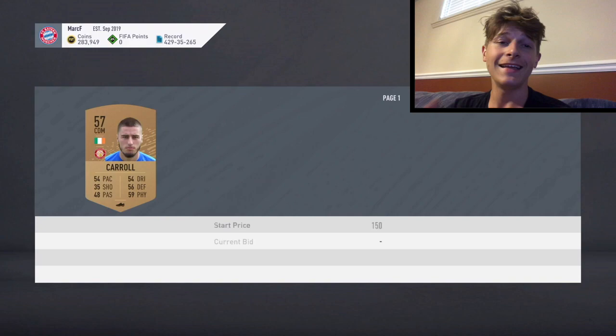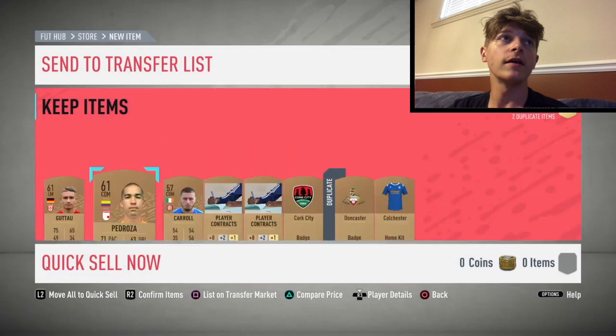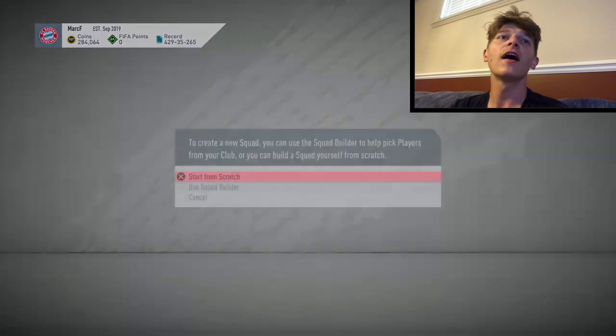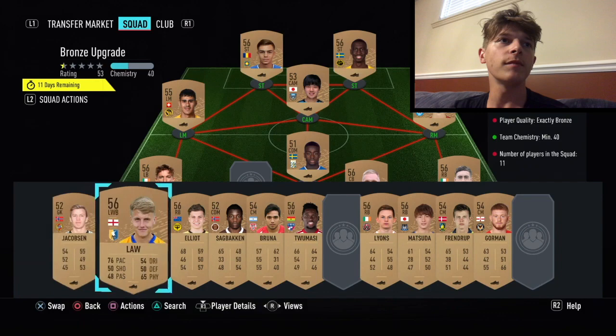We've made tons of coins on these packs, and it even gets better. We got a Dutch player who goes for 200 — we'll post him up. The three Colombian-league guys don't go for anything so we'll discard those and keep the three extra players. Now I'm going to show you what to do with these extra players — go to the squad builder challenges. I've done a ton of bronze packs in the past so I have a lot of bronze players in my club.